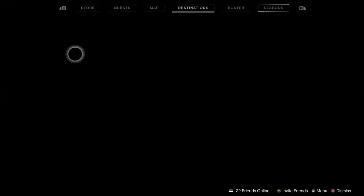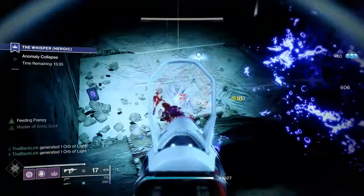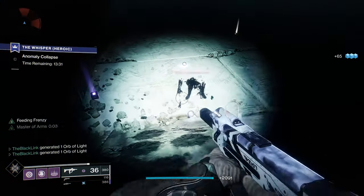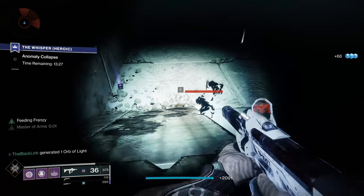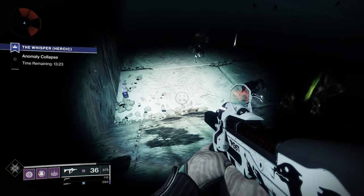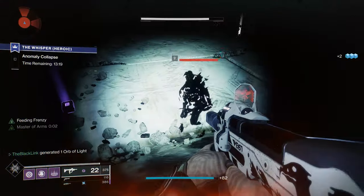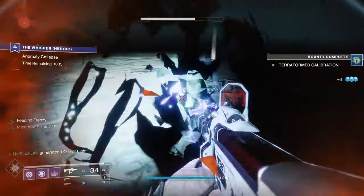If you want my opinion, head right back over into the Whisper of the Wyrm mission over on IO. Make your way through the jumping puzzle and into the green room. Once you're here, you can just head down into the graveyard area where the Shadow Thrall are and just farm away to your heart's content. Equip a Masterworked weapon and you'll be popping orbs in no time flat. I was able to get the 30 orbs I needed here within just a few minutes, but you can go and run anything — public events or anything like that.